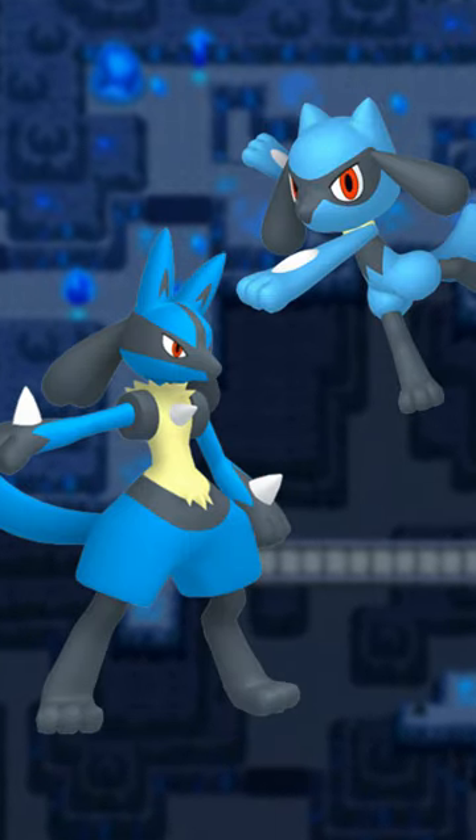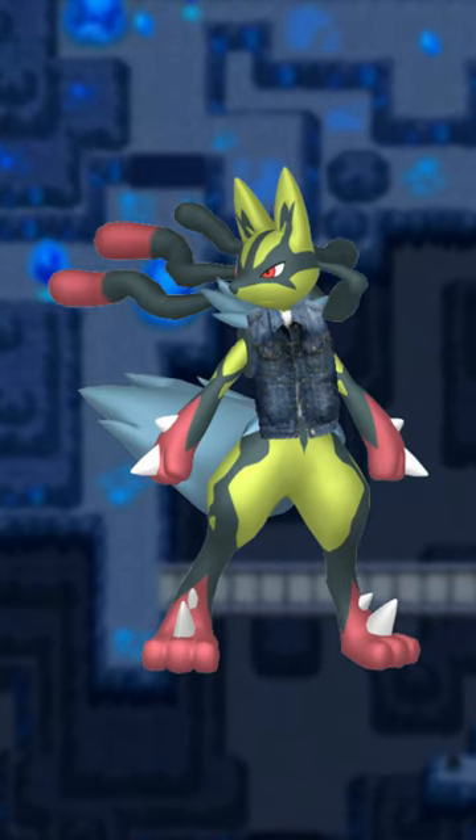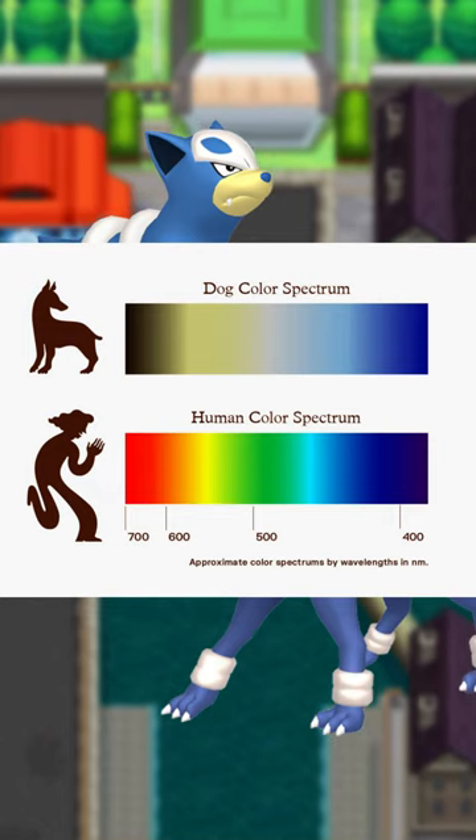Riolu and Lucario have pretty alright shinies. Hey, someone pointed out that Mega Lucario looks like he has a jean jacket — what a cool guy. Houndour and Houndoom's shiny colors are actually based on what dogs see. I thought that was pretty neat.